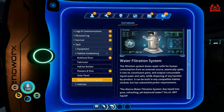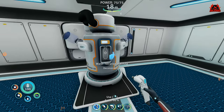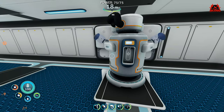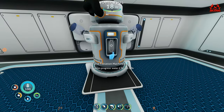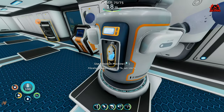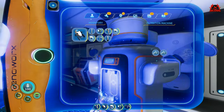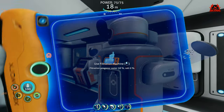Now the water filtration system — what does it do? Well it takes normal sea water and turns it into drinkable water. Unfortunately it doesn't do this instantaneously; there is a process it has to go through. Once you've got power to your base and you've installed the filtration machine it'll start doing its thing, and eventually water will pop out along with salt. Once it's finished filling the bottle, click on the item, remove the salt, remove the water, and away you go.